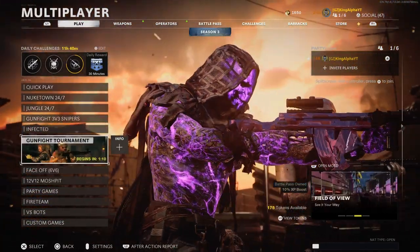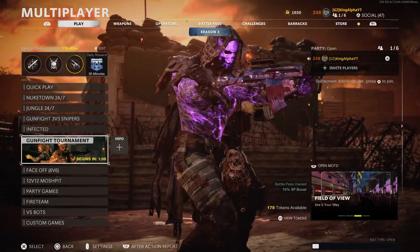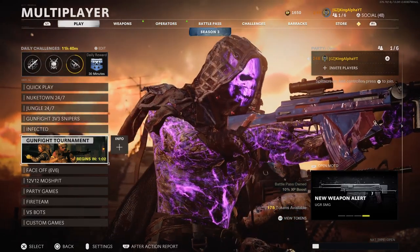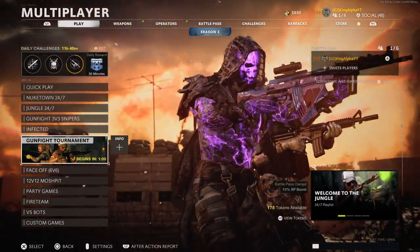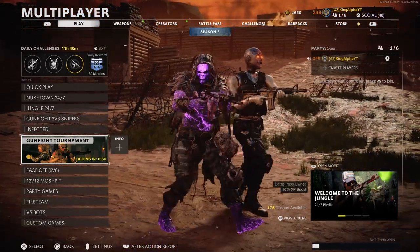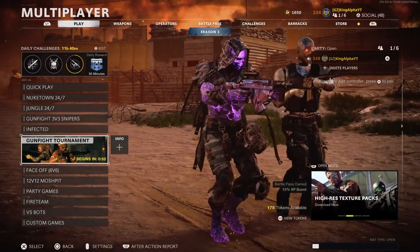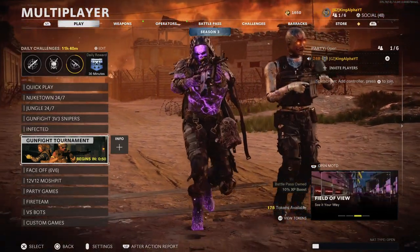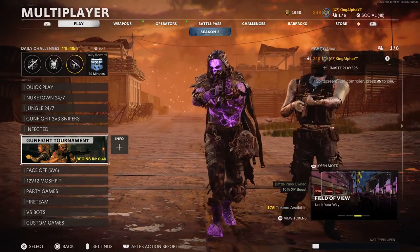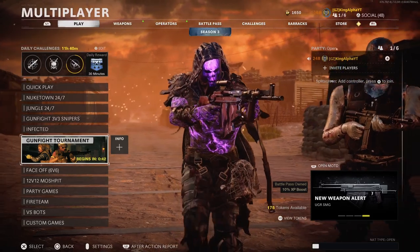Let's hop into it. So first things first, both you and a friend are going to want to be in the multiplayer lobby. I'll refer to players as player one and player two. I will be known as player one — that is the screen you guys are currently seeing. Player two will be my other account, which you guys are not looking at right now. Player one is me, player two is my second account. Keep that in mind as we go through this glitch.